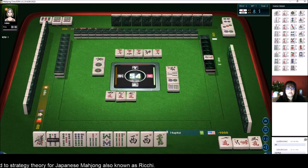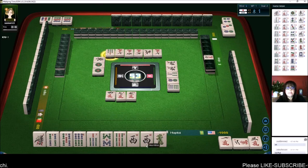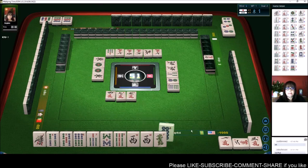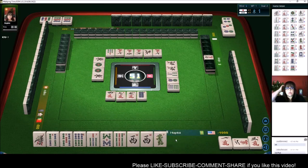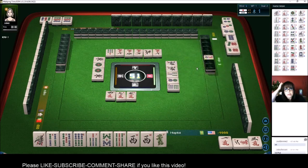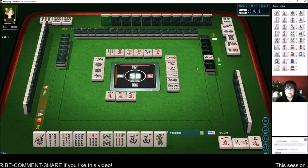5 Characters. We need to save a Chi for the 1, 2, 3. And then this West will be our pair. So we're going to wait and see if we can draw a 2 Bam or a 3 Bam. We'll just wait for it to hit our hand and then we'll be ready to win. Pure straight — which I believe is called Itsu. Yes, Itsu.